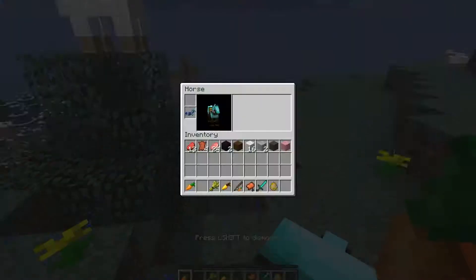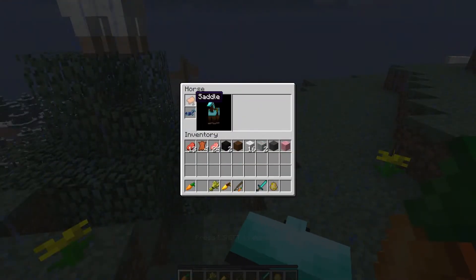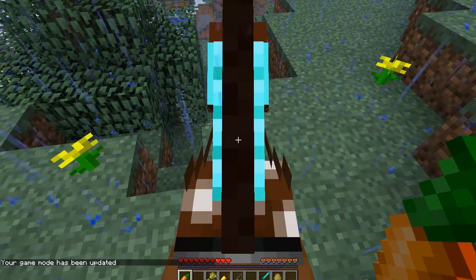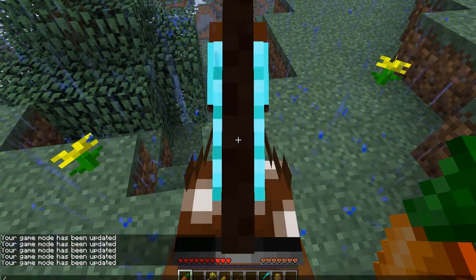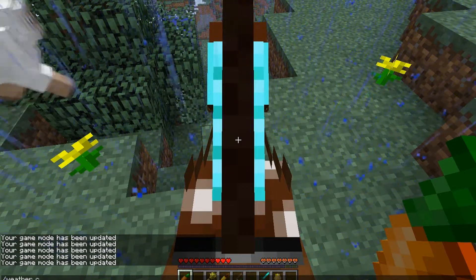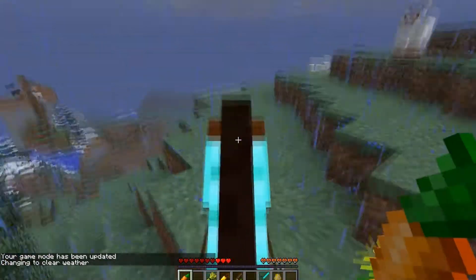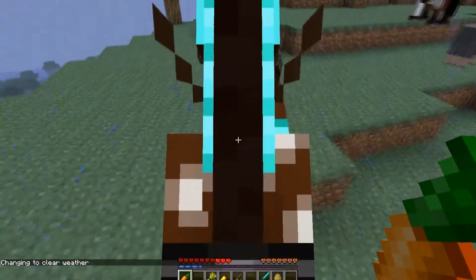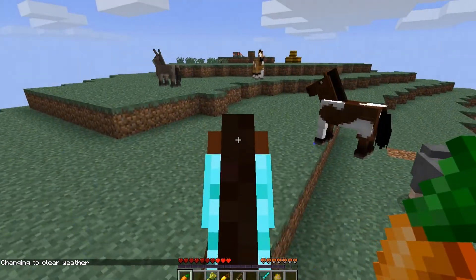There we go. Let's grab ourselves a saddle and put the saddle on top of him. And game mode S, clear weather. Now yeah, now that you put a saddle on him he'll actually listen to you and actually go to where you want to go.